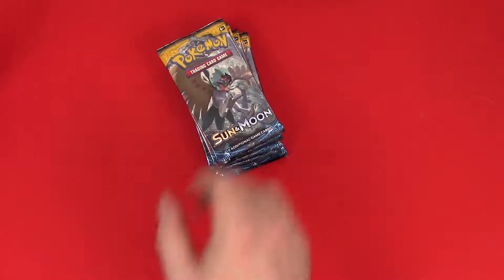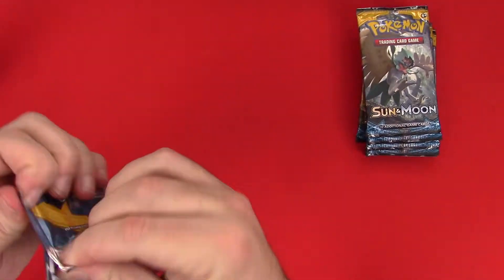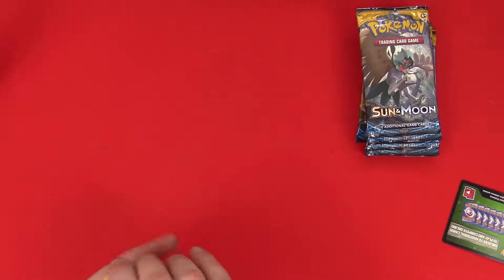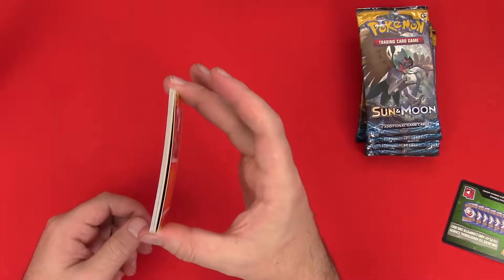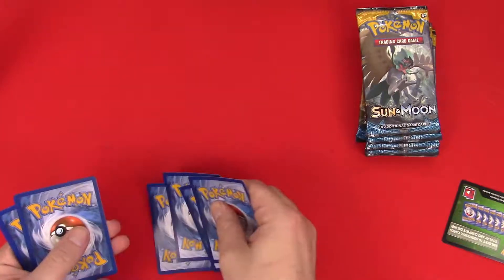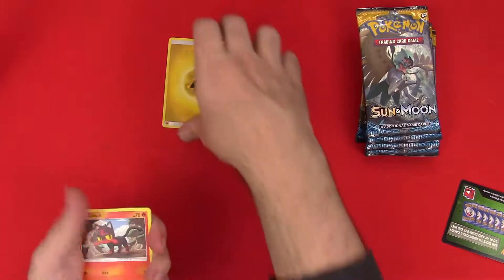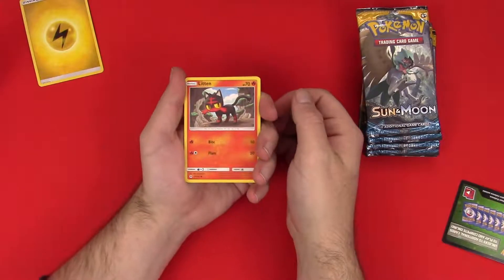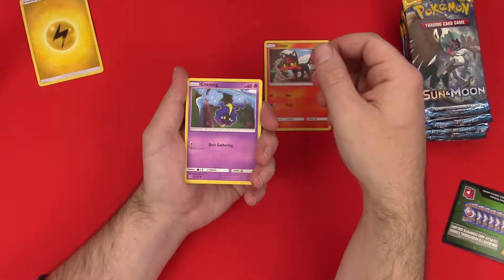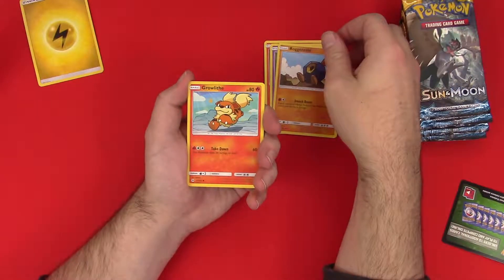Alright, let's get into it — enough of this dilly-dallying. Let me see what's going on with this — four packets have seen better days. This expansion is pretty old, so it was a nice find. Oh there's a green code. These things are straight-up bent. Three energy — I did that right. Starting off with lightning energy, a Litten, Cosmog, Roggenrola, Growlithe — what an old adorable.